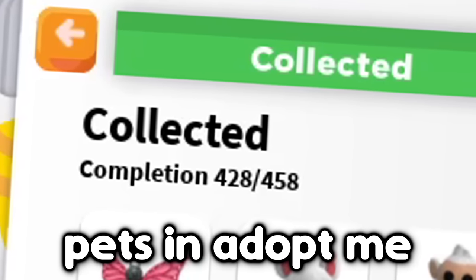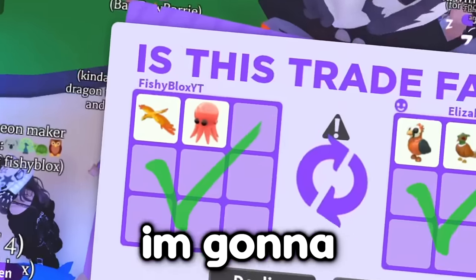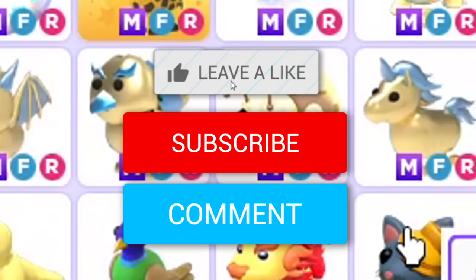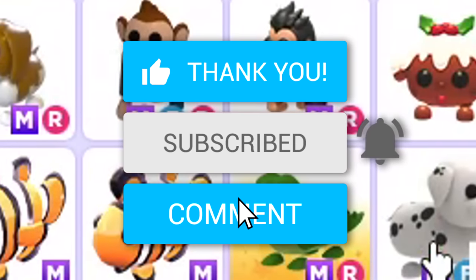There are 458 pets in Adopt Me, and in one hour I'm gonna collect every single one of them. Before then, if you want your own mega neon pet, leave a like on the video, hit the subscribe button, and comment down your Roblox username.